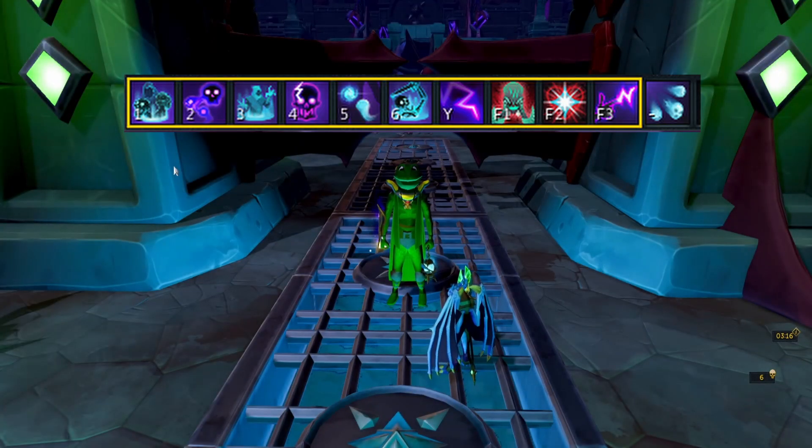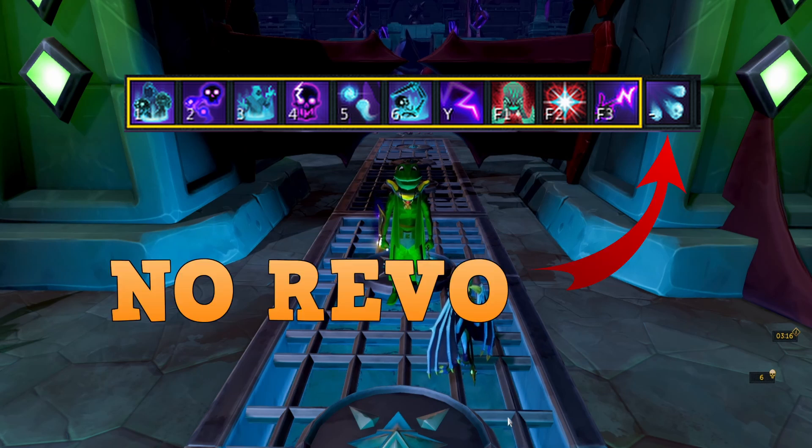Before I start this kill, I want to explain one little thing about the action bar. It's basically the same action bar as the low effort method, however Volley of Souls is outside of revolution — that's because we're going to have to manually cast it. The amount of variance in your damage will cause Volley of Souls to not always cast at the optimal time, and you want to make sure you're getting those optimal casts, especially for the pool skip. You also don't want your character accidentally casting Volley of Souls at an inopportune time from revolution. That's pretty much the only manual cast we have to do throughout the fight.